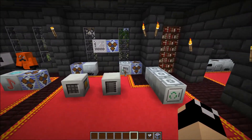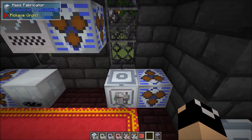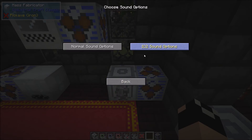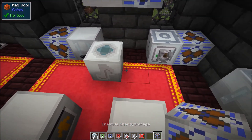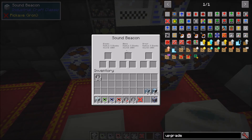First up we're going to start with the sound beacon. If I turn this mass fab back on you'll notice it's making a little bit of sound. The sound beacon is basically the muffler within IC2. We're going to set a sound beacon up here along with a creative energy source, because this does use a little bit of power — only about 5 EU per 5 ticks, a very minute amount of energy.